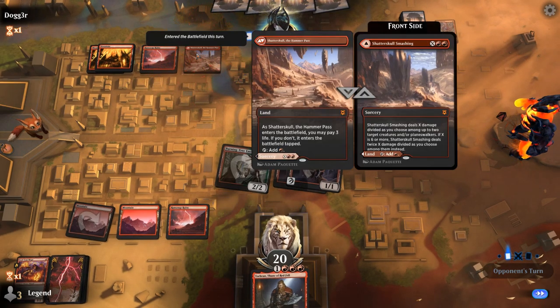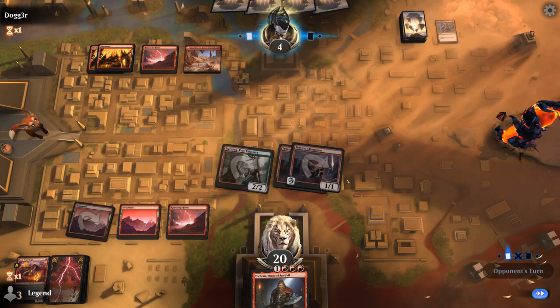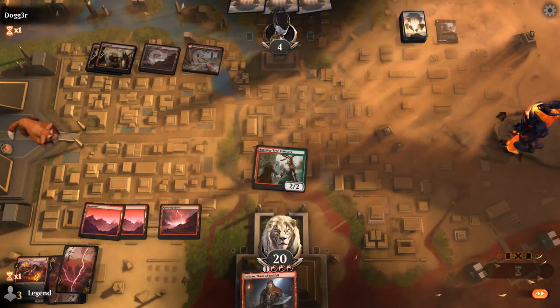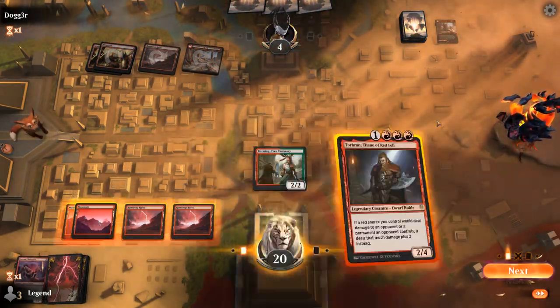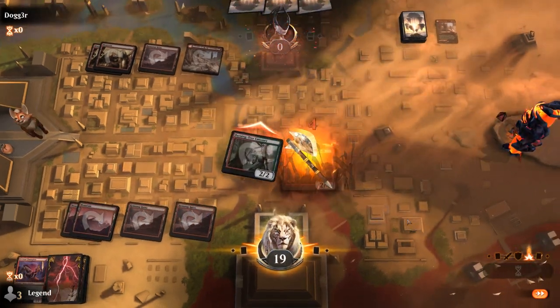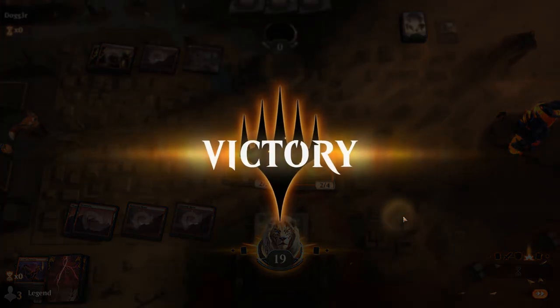Has to take 3 damage off a Shadowskull. Maybe Shadowskull for 2 killing both champions — yup. So they're still dead to Torbran here. Pretty quick Mono-Red mirror match. Onto the next one.